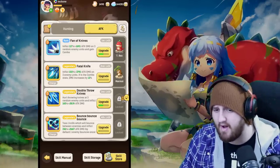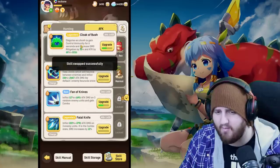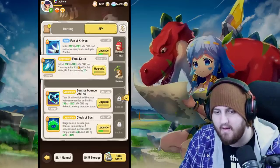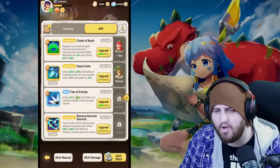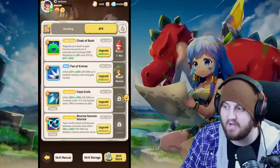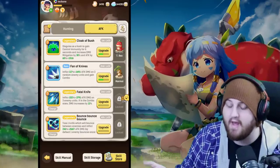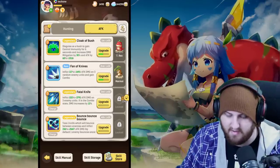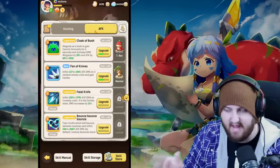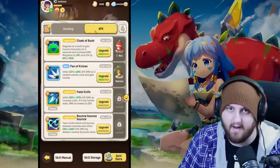For an AOE rotation you can swap Bounce Bounce Bounce to slot one and use Cloak of Bush, but be aware that Cloak of Bush will only activate if you have a three-mana-or-less ability — Bounce Bounce Bounce will fall off before you can get it off. So for an AOE fight go Cloak of Bush, Fan of Knives, Fatal Knife, Bounce Bounce Bounce. That way you have extra mitigation for cleave fights like the Ankylosaurus, and your damage bonus doesn't fall off. That's what I'd recommend for the AFK and cleave rotation, depending on whether you need mitigation.